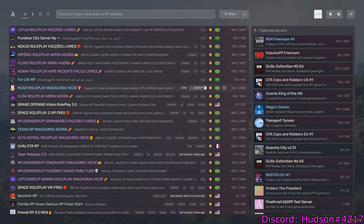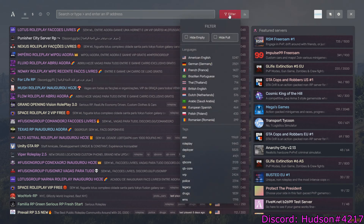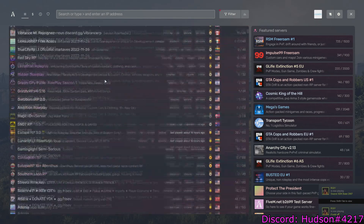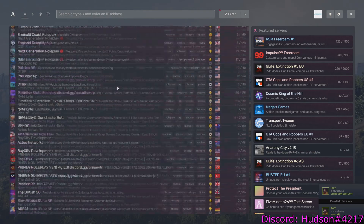Once you have those two things, you want to find a server to hack on. You can do any server, but the easiest ones with the least likely chance of getting banned — you click Filter and then click the QB-Core filter. Any server in that QB-Core filter you're able to do this on. This other filter works too, they're essentially the same thing.